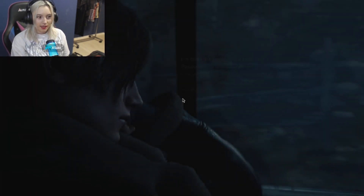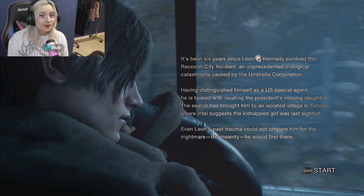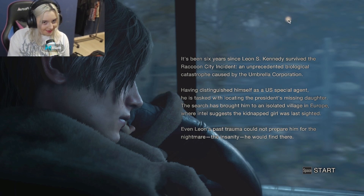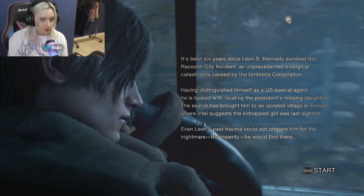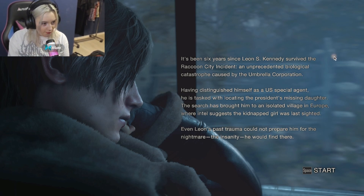That transition was really smooth! I love how he said the cop and him died that day - like he was a cop for one day, it's funny. Okay, so it's been six years since Leon Scott Kennedy survived the Raccoon City incident, an unprecedented biological catastrophe caused by Umbrella Corporation. Having distinguished himself as a US special agent, he's tasked with locating the president's missing daughter, Ashley. The search brought him to an isolated village in Europe - I think it's in Spain - where intel suggests the kidnapped girl was last sighted.